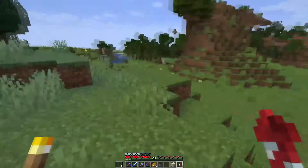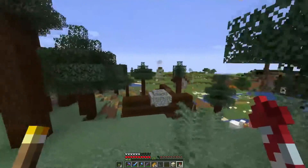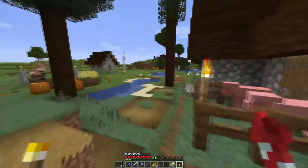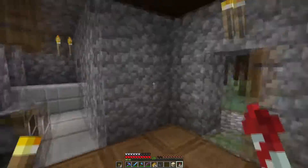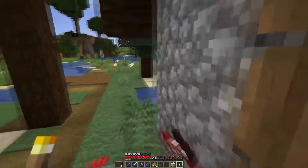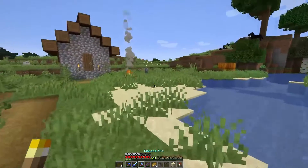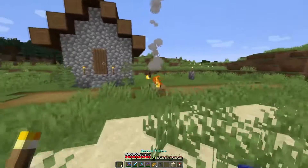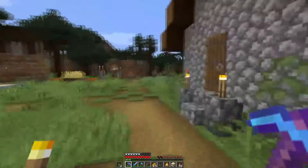I thought I saw a house over in the place. Ooh, campfire! Now we'll go ahead and grab a campfire. Do you have Silk Touch? No, you are a Fortune. See if I can't get one. There we go.